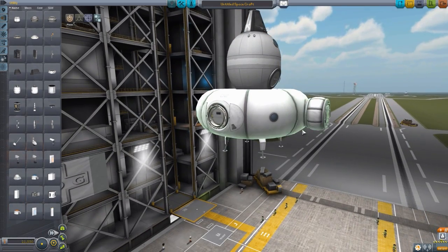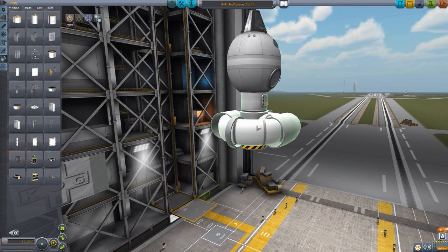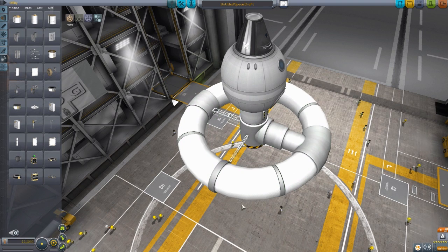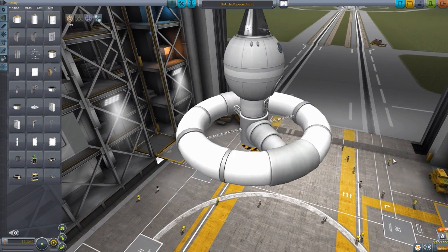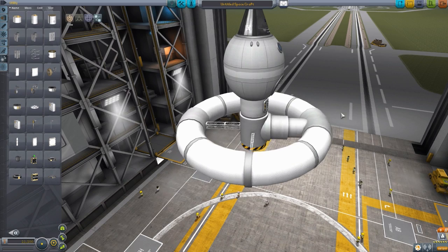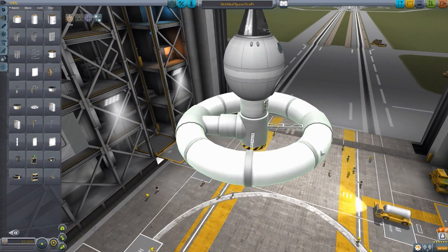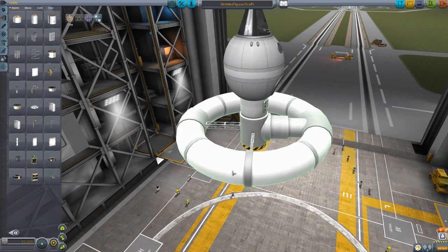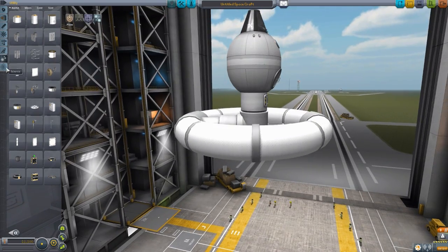The last part we have here is the small centrifuge, and I love this - it's my favorite part in this entire pack. When we deploy it, it inflates just like all the others, but I love how we have these large rings as structural points, and then the main ring itself inflates as the trusses extend outwards. A very, very cool piece. And of course, it can spin, so your Kerbals can have a little bit of gravity while out in space. It just makes for such an interesting thing to have on your space stations. All of these parts have beautiful IVAs to them, with some good internal views.